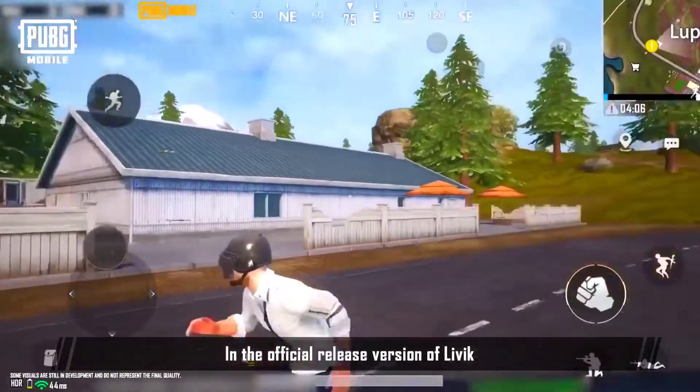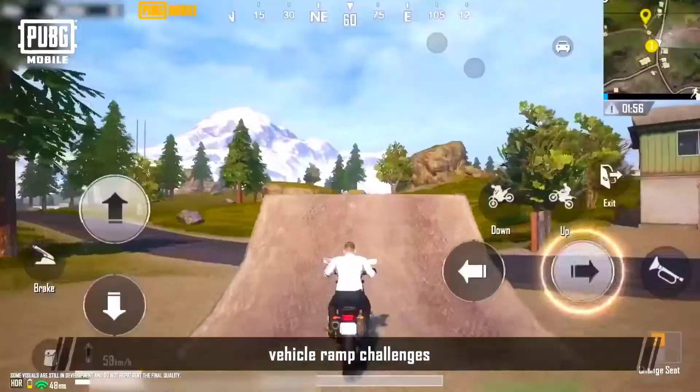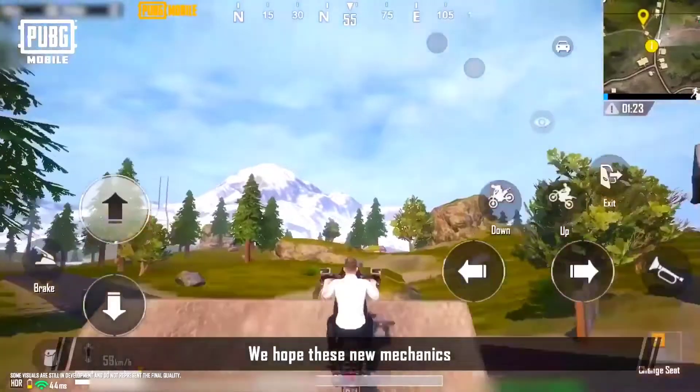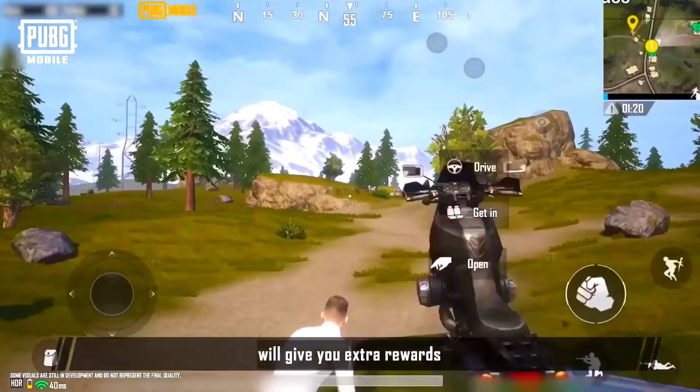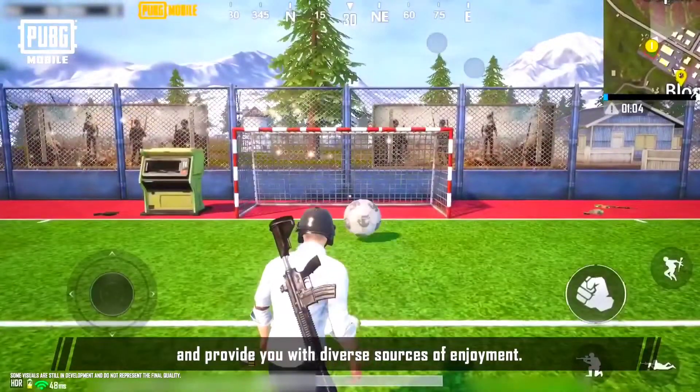In the official release version of Livik, we've added random crates, treasure maps, wild berries, soccer challenge, vehicle ramp challenges, zip lines, air drop markers, and other fun gameplay and mechanics. We hope these new mechanics will give you extra rewards, allow you to have even more fast-paced and exciting battles, and provide you with diverse sources of enjoyment.